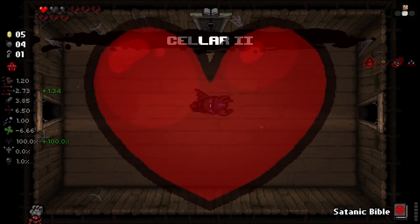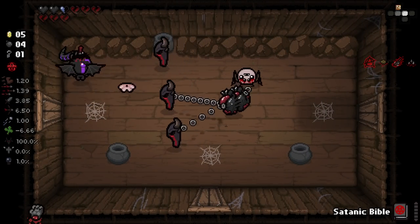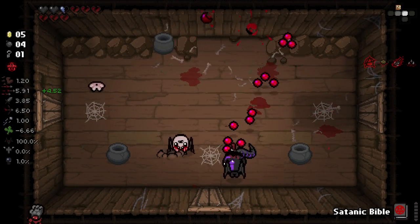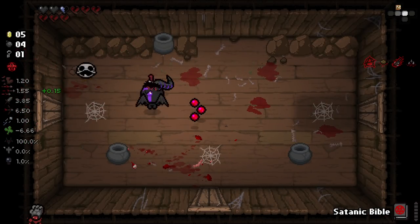So we'll go down to the next floor. Now we kind of need to play sac rooms, otherwise we're gonna have kind of a bad time. We should be okay damage-wise just because we've got the items that we've got right now. We've actually got a really good setup for dealing with most enemies.